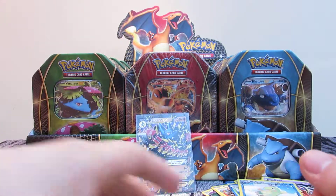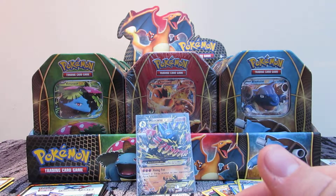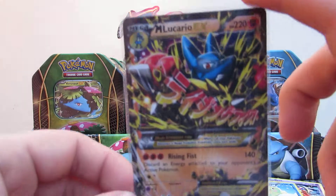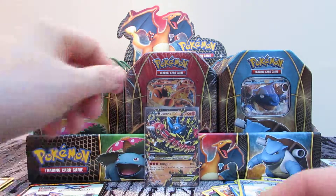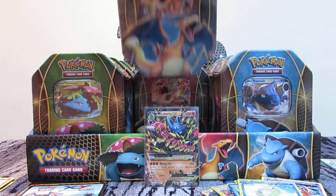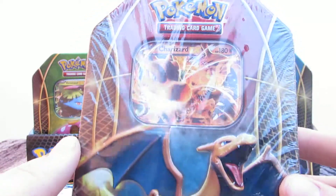So I'll pop that back. Dedenne, Battle Reporter, and Hitmonchan. Last pack of the last tin, we finally get something decent. So I said in the beginning of this video - Merry Christmas. I hope you guys have gotten some really great presents. The Charizard EX tins will be coming up next week. Hopefully we'll get some really good pulls to make up for the Venusaur and the Blastoise tins, but we'll just have to wait and see.